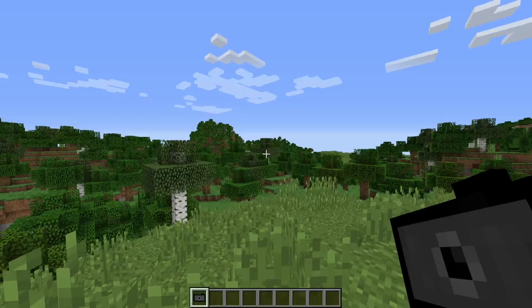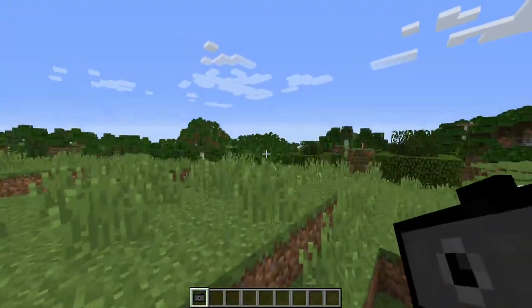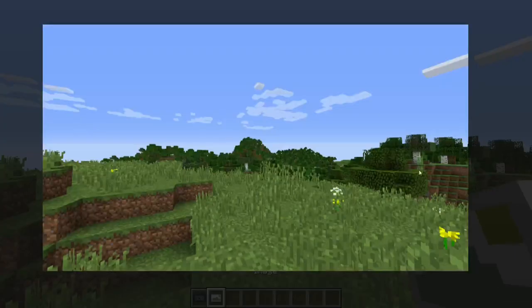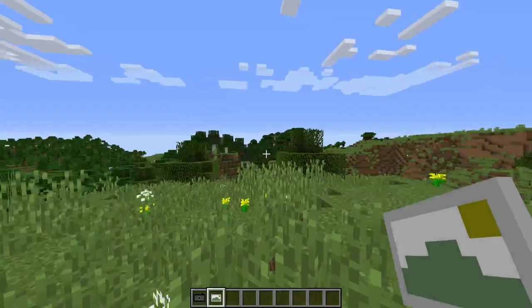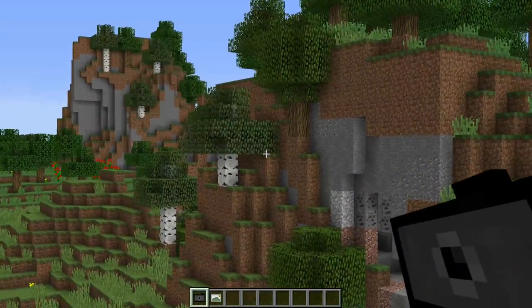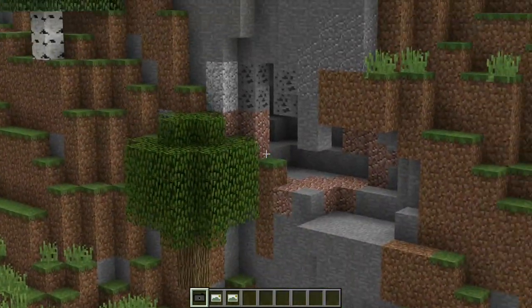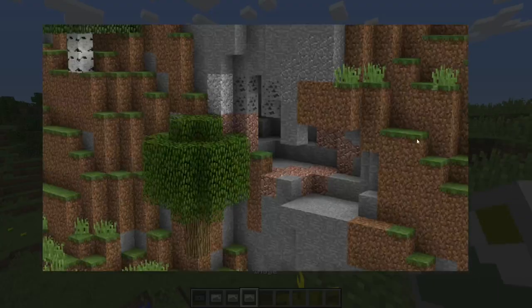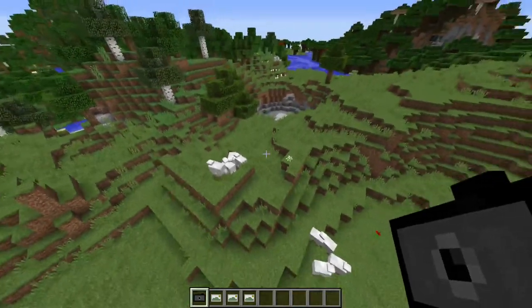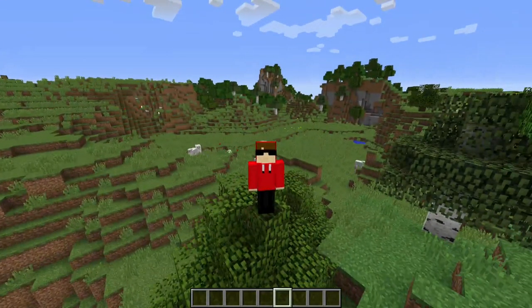At number 2 on our list, we have a mod called the Camera Mod. This mod adds a camera to your game so you can take pictures. Right-click to take a picture of whatever you're looking at — like that hill over there. You can adjust your FOV and the picture will match. If you have OptiFine, you can zoom in and that changes your FOV too. You can also frame pictures in later versions of the mod for 1.12.2. That was number 2.